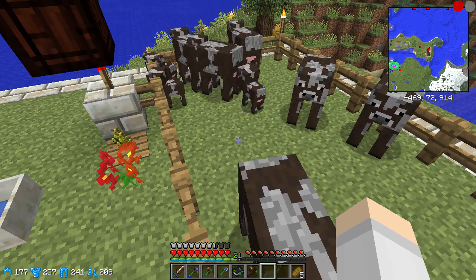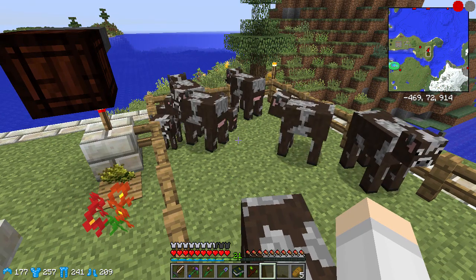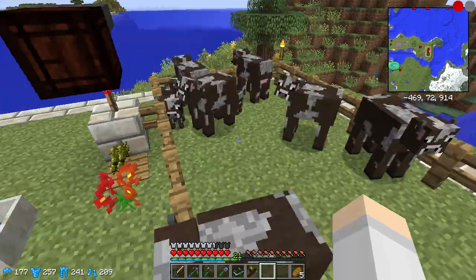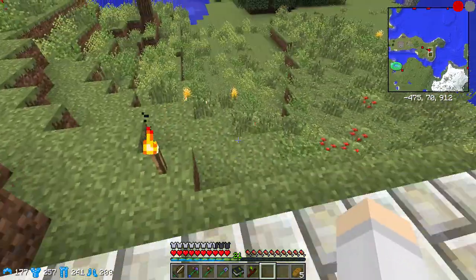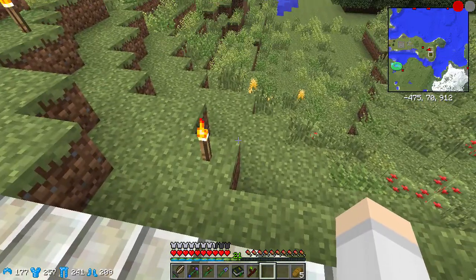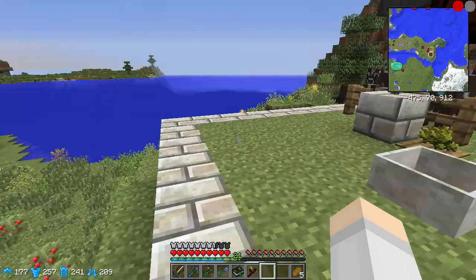We're going to need a system for pulling out the baby cows, and we're going to do that with a mixture of regular fences and nether fences underneath. So they'll just drop into a water pool, and the water pool should push them down this way. And we're going to have a slaughter — I mean, a nice lovely daycare for the baby cows.